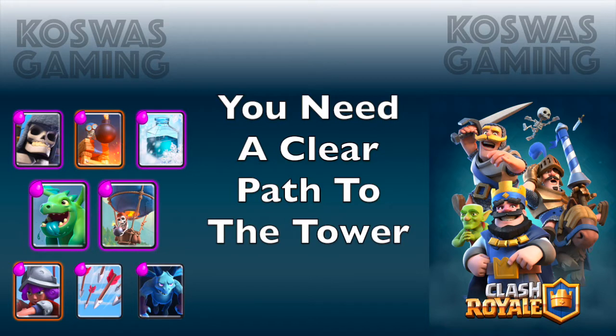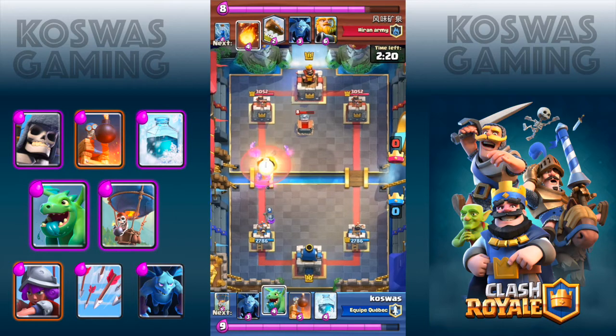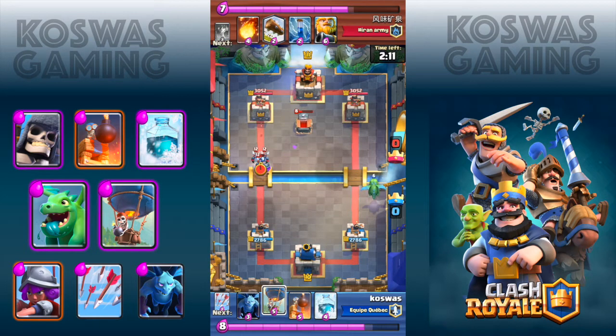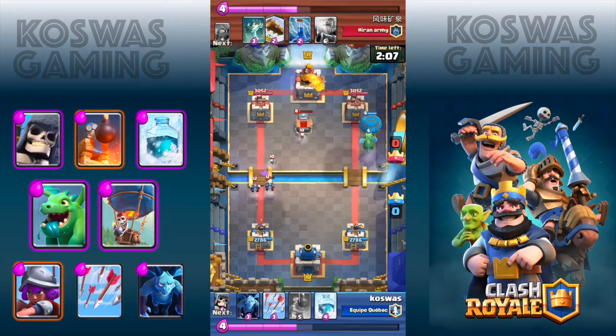For this trick, all you need is a clear path to the tower. Any troops on the way are going to distract the baby dragon, making it stop pushing the balloon. So on the left side here, you can see that these skeletons are on the way, so I'm choosing to go on the right side — placing the baby dragon, placing the balloon in front of it. The balloon goes super fast towards the enemy crown tower and eventually destroys it.